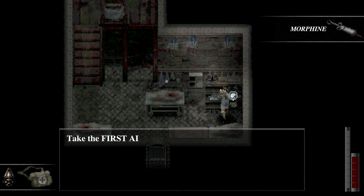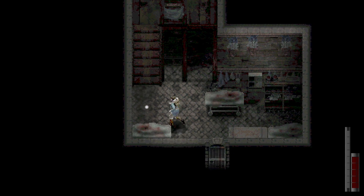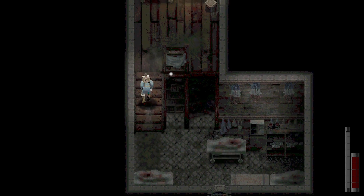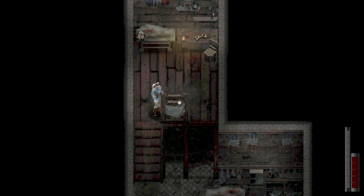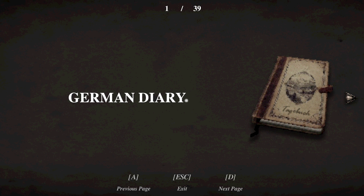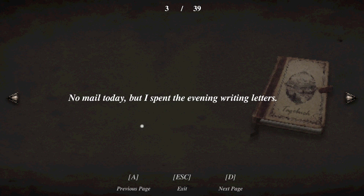Morphine. We got a first aid kit. Chemical fluids. A German diary — 39 entries, holy cow. 'No mail today, but I spent the evening writing letters. The preparation for the upcoming battle is winding down and many companies share the same order. We are moving now to the new front line.'